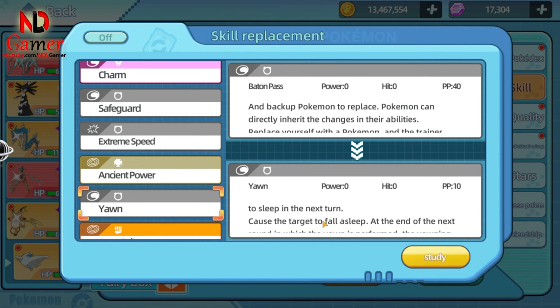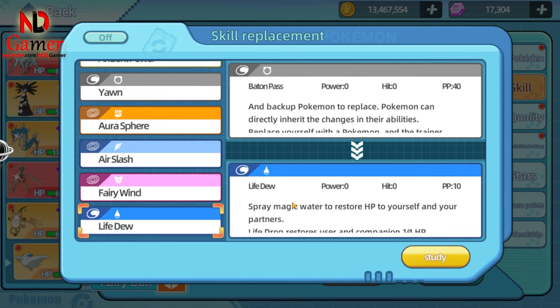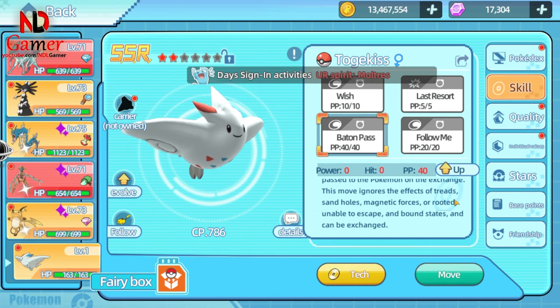For buff skills, you can use Yawn to make the opponent fall asleep on the next turn, Life Dew to heal, or Baton Pass to switch out Togekiss and pass its boosted stats to the next Pokémon, which works well with buffing skills like Ancient Power.